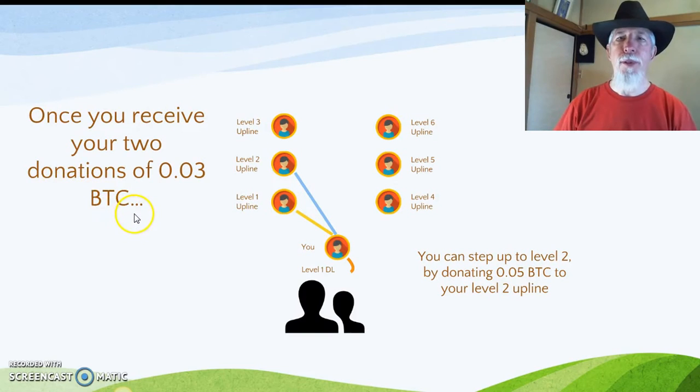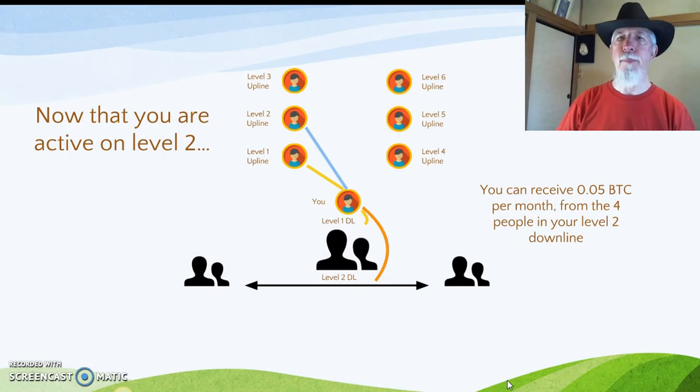Once you receive your two donations of 0.03 BTC, you can step up to Level 2 by donating 0.05 BTC to your Level 2 upline. Now that you are active on Level 2, you can receive 0.05 BTC per month from the four people in your Level 2 downline.